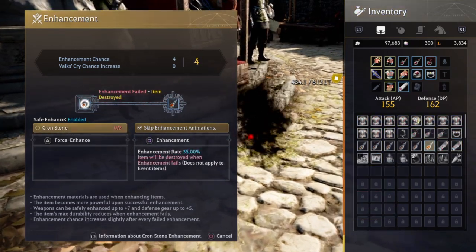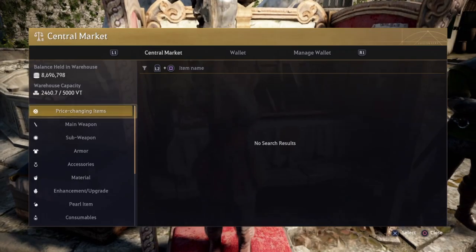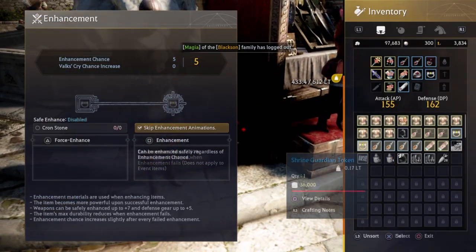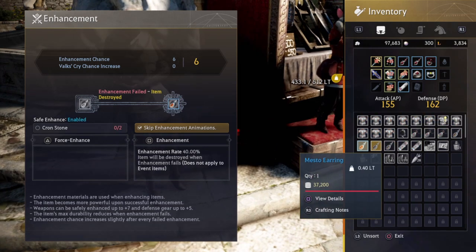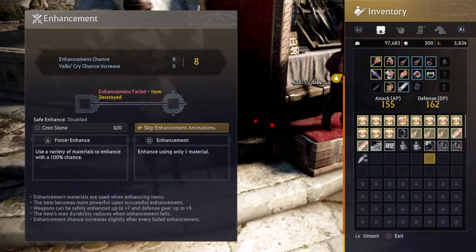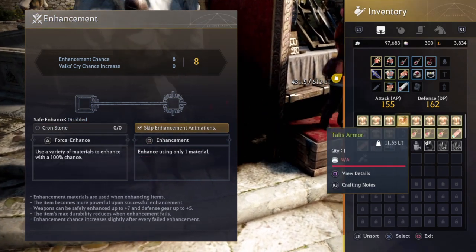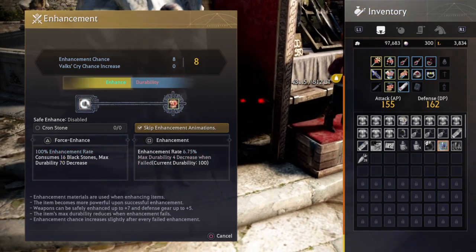They're pretty minuscule, but they're good to start off a fail stack with. I'm not going to use fail stacks to level them because I don't need them — they don't sell for a lot, they're just not worth the fail stacks. So here they are being used as fodder for fail stacks. Accessories have a very high fail chance, so they're a pretty easy fail stack item.